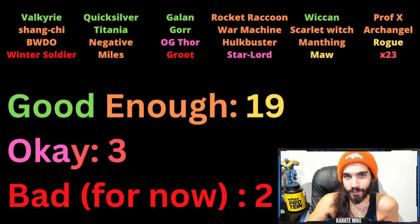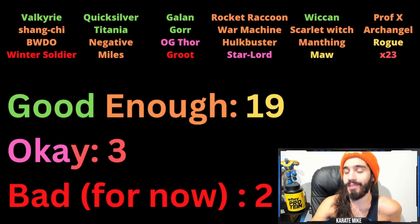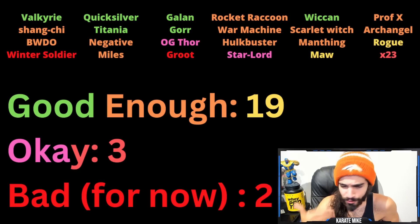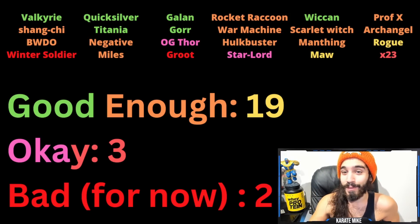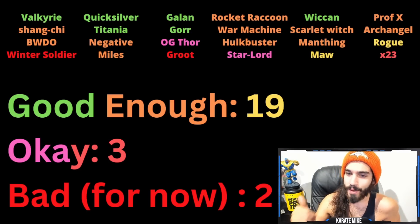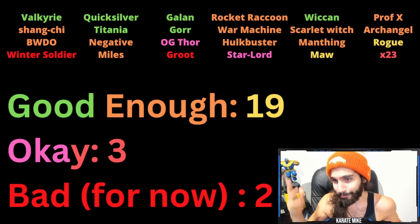Now we're going to take a second and rate these pools in the featured six-star. Anything in green — new champ, featured champ — even if they aren't great, it's still going to be a good pull. Orange means great champions — a lot of them better than some featured champs, but you might already have them. Yellow is really not what you're looking for, but they could be useful for certain things. And then we have the red tier — bad.